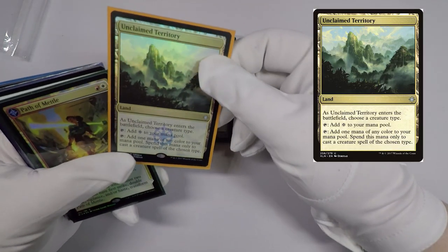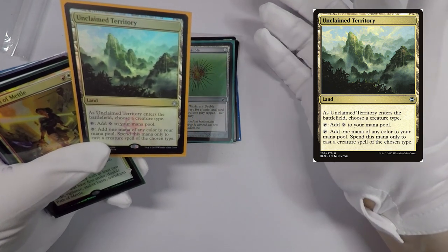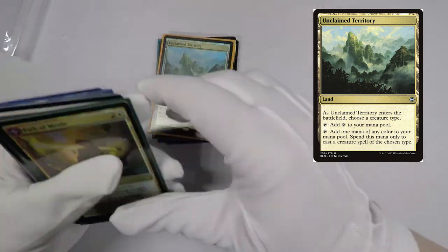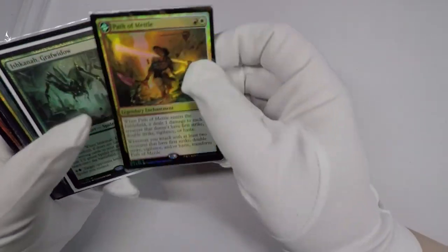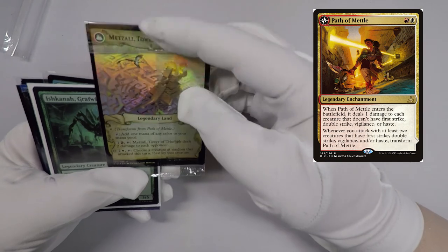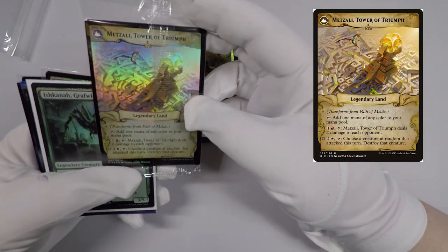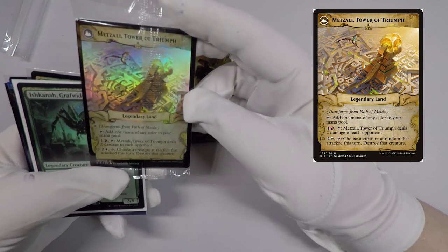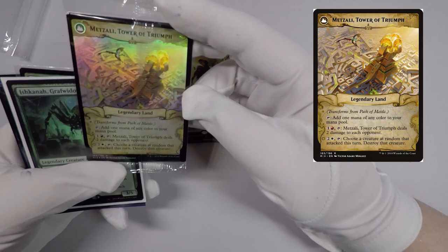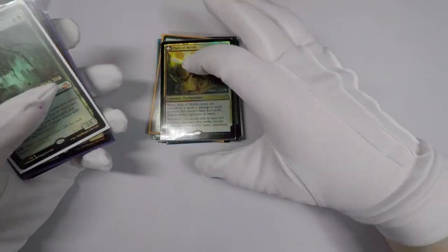I decided to pick up some Unclaimed Territories. I've been thinking about building a humans deck for Modern and giving that a shot, so I need to start picking up Unclaimed Territories. I also picked up a couple of Path of Mettle — this one flips into Metzali, Tower of Triumph. It deals damage to its opponent and on its turn destroys a randomly chosen creature that attacks. They were super cheap.